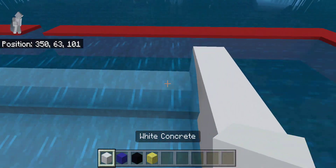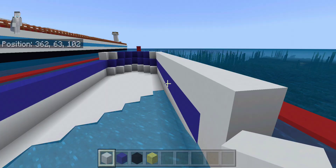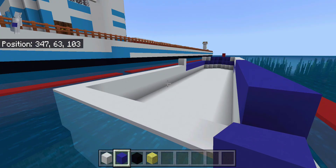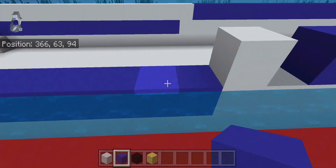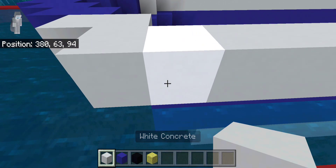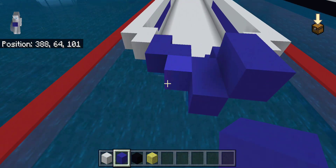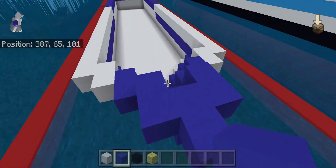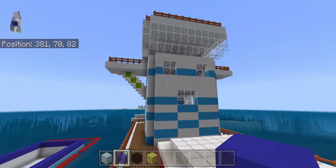I always use concrete because it makes more sense. I'm going to be using white and black for this fishing vessel. Actually, I changed ideas — going with dark blue and white concrete instead of the white. So I'm going to have a blue now with it.